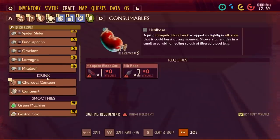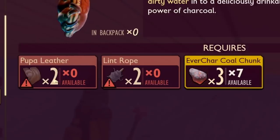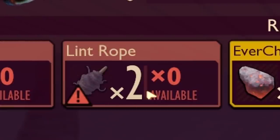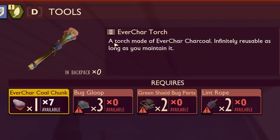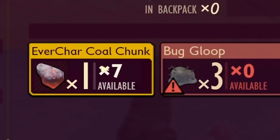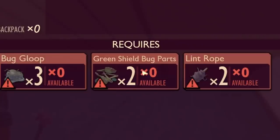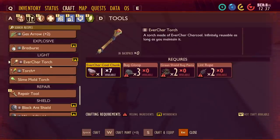Yeah, and there's a canteen that we need, and an ever char torch. Let's see — canteen. Here it is: high quality liquid container with the power to purify dirty water. We need pupa leather and lint rope. That's gonna be annoying. And there's the torch — torch made of ever char charcoal, infinitely reusable. So we don't have to keep constantly crafting torches when we need them. I like that. It only takes one chunk, but it also takes a bunch of lint rope and green shield bug parts. Interesting — I don't think we've had something needing boss parts for a while.